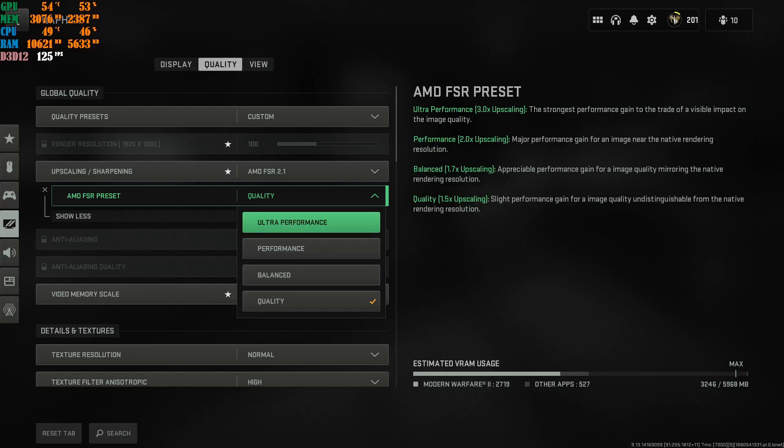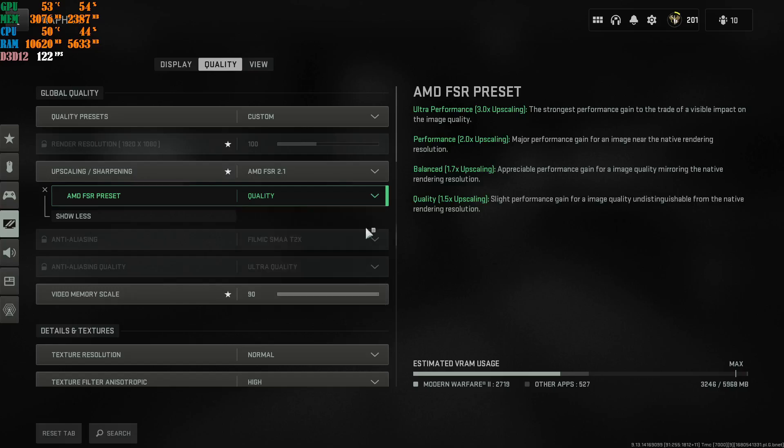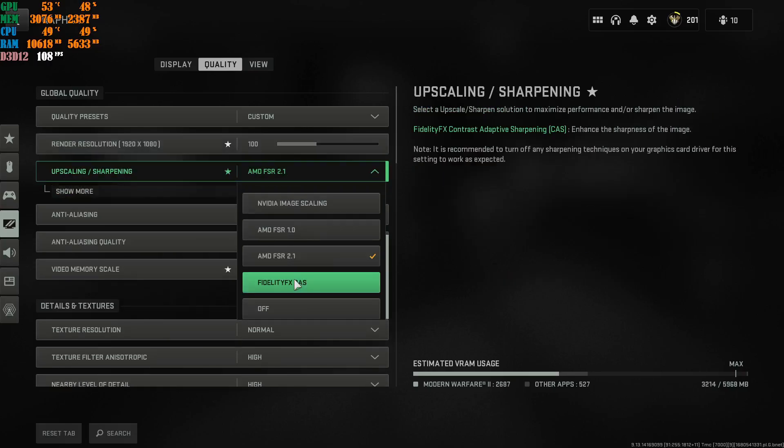Yes, you will get more FPS with lower settings, but the game is going to give you jagged edges. You can try Balanced if you have a really low-end budget PC or laptop. I highly recommend FSR 2.1 as the best option right now, or you could go with FidelityFX CAS.